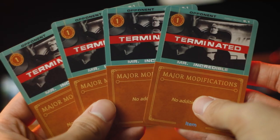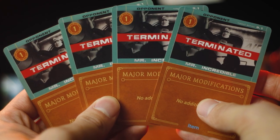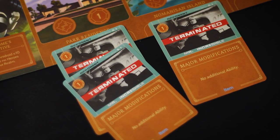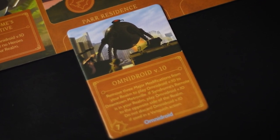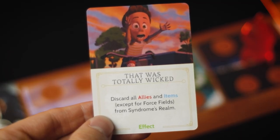Next up is Syndrome's items, starting with major modifications. You have four copies of these in your deck and that's the exact number you're going to need in order to build up these Omnidroids. Omnidroid V9 takes one major modification to build and Omnidroid V10 takes three major modifications to build, so it is extremely important for you not to lose these. There is a very detrimental fate card that can remove all of them from your realm at once called That Was Totally Wicked.